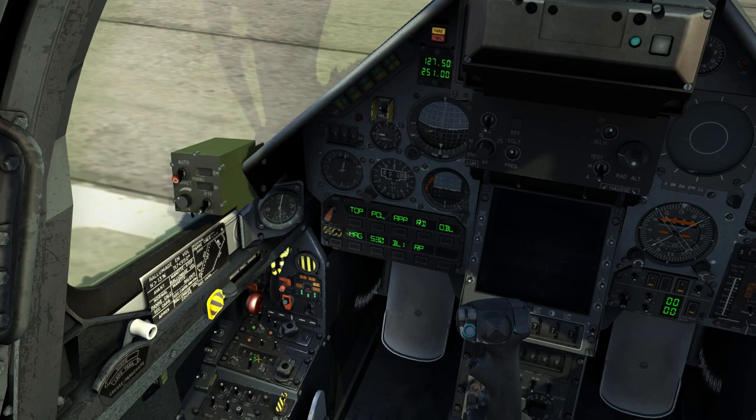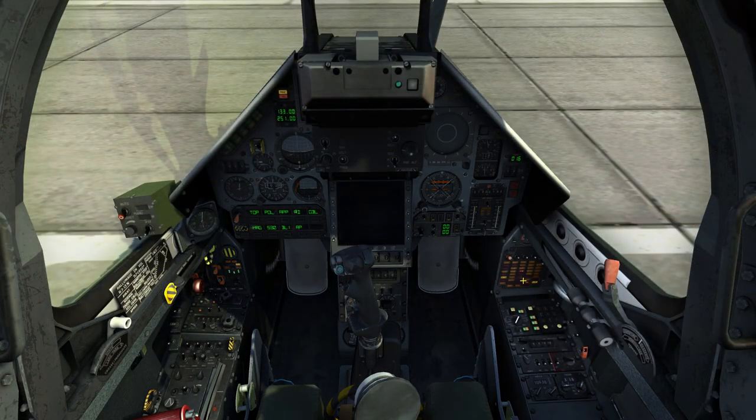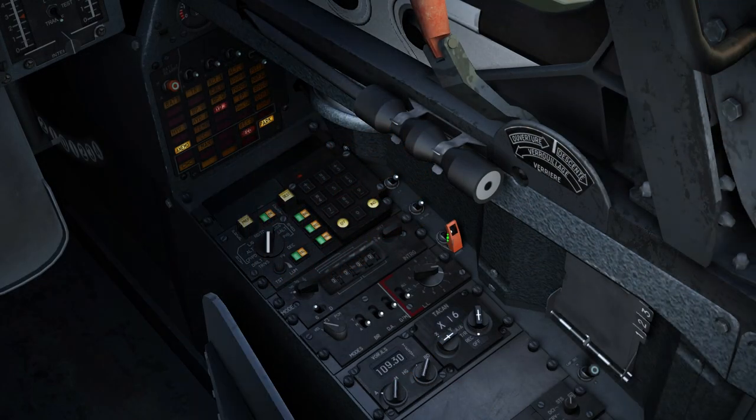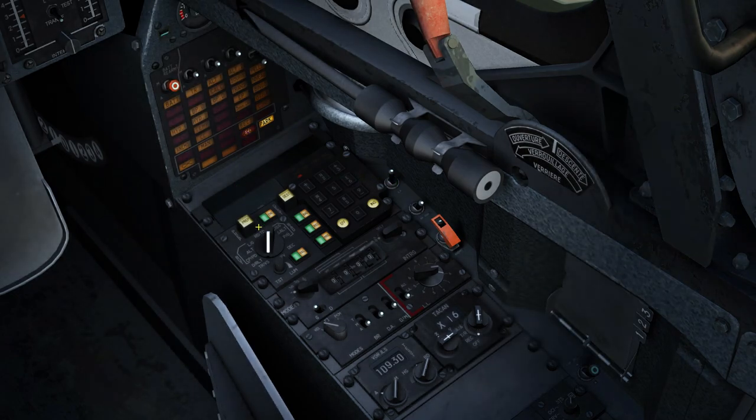At this point we have the aircraft running and the generators supplying power to the avionics. Seeing the faults that remain on the warning advisories panel, these can be cleared by enabling pitot heat and emergency hydraulics.